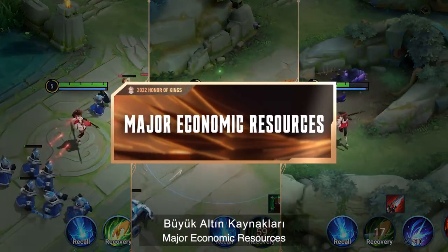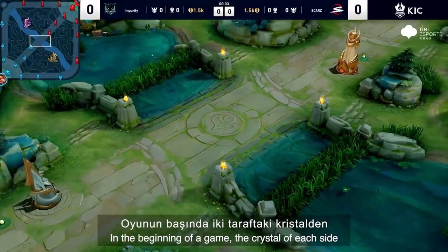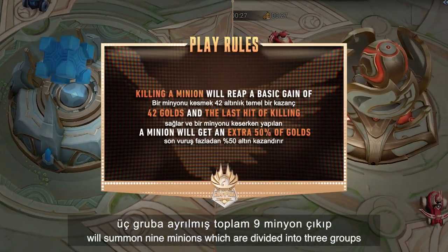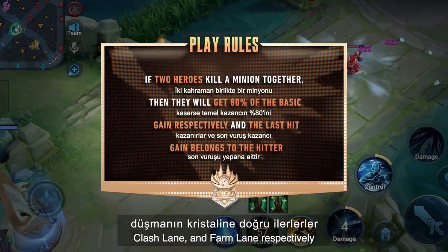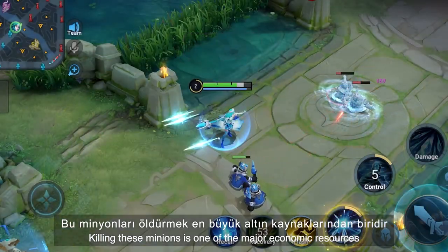Major Economic Resources: Minion Line. In the beginning of the game, the crystal of each side will summon nine minions which are divided into three groups and head to the enemy's crystal through the mid lane, clash lane, and farm lane respectively. Clearing those minions is one of the major economic resources.